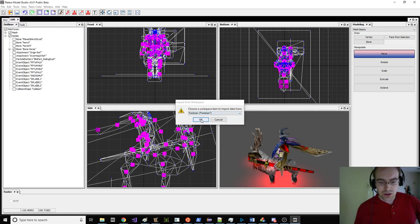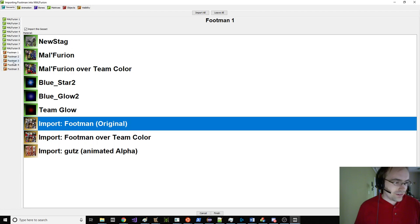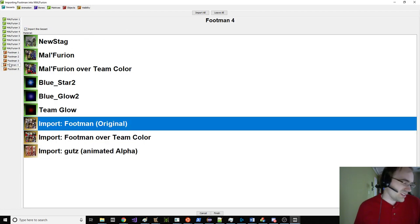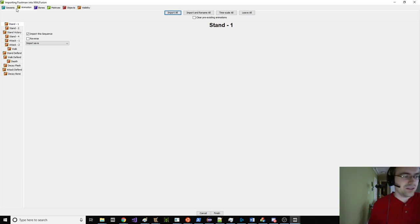I think I'm gonna use this guy's animations and just put a footman character on it. It should be pretty simple. We just import from Workspace and choose the footman because I already have him open. We don't want the footman's dead body, most likely — we'll probably just keep Hero Dissipate. I have other tutorials where you can change that. I'm going to skip out on the footman animations.